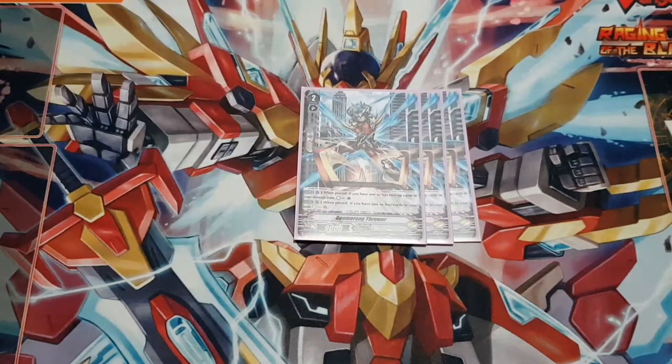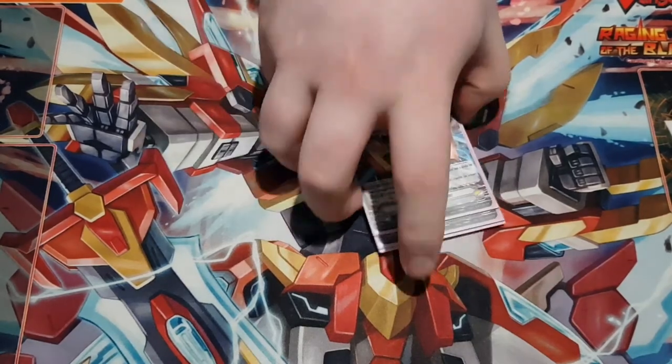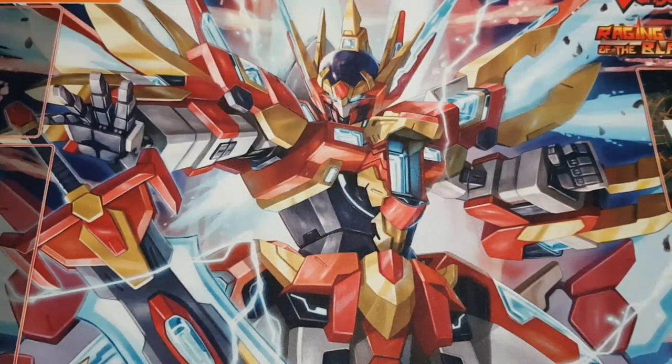Next, three copies of Boomerang Thrower — basically the resource engine for this deck. Its skill: when placed, if you have one or less face-up cards in your damage zone, counter charge; and the same trigger for a soul charge. So you only call it when you're low on resources — say one in soul and one face-up — and you counter charge and soul charge. You shouldn't play this card at less than three, because counter charge is a bit of an issue in this deck. Three copies, no doubt.